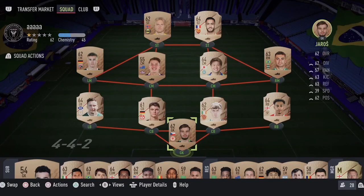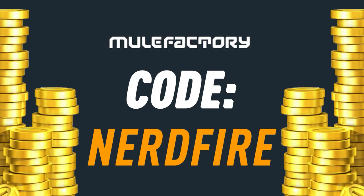We've got 84-plus player picks for the Road to the Final — let's open a load of these up and see what we can get. If you want to kick-start your FIFA 22 team, head over to muve-factory.com for the cheapest, most safe and reliable coins and use the code NerdFire at checkout for five percent off your order.